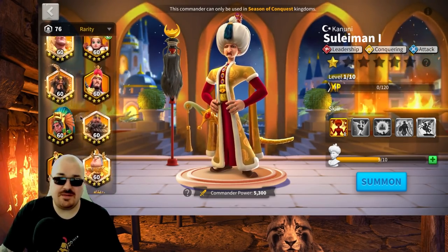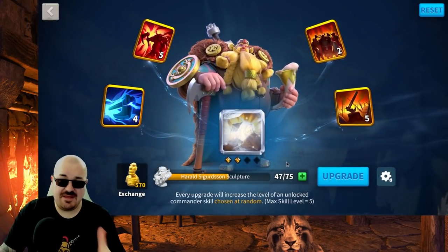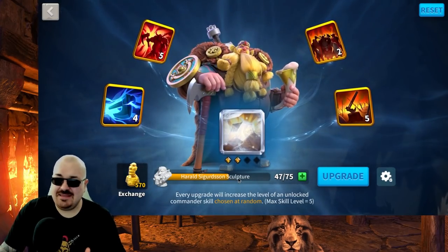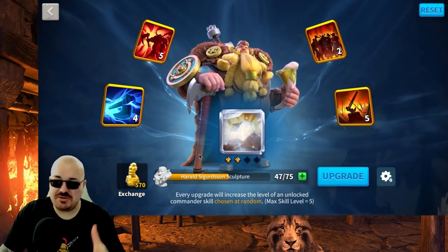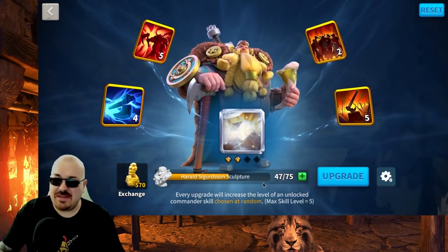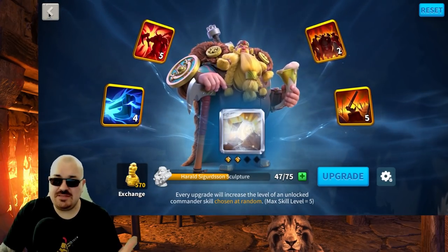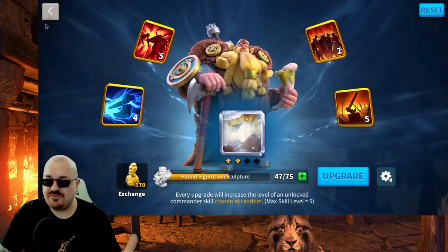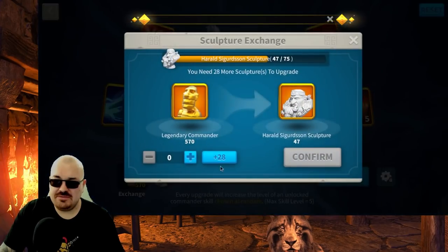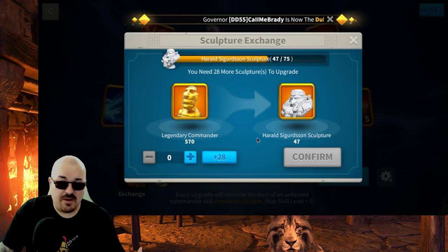The best way is to save up keys and then get 10 sculptures on a commander you're working on. On this account, I'm very close to maxing Harald. I maxed Temujin long ago, but so many commanders have been released that I kept delaying it. Harald works very well with Pakal, so I figured I'd do both together. I've done Neski, Bertrand, and now CPO Africanus is coming out.